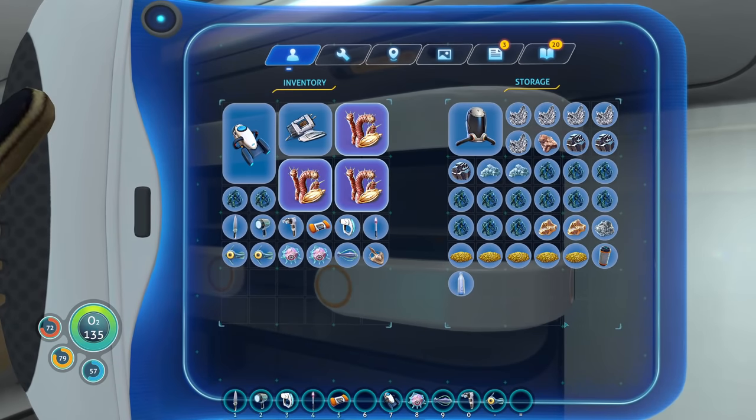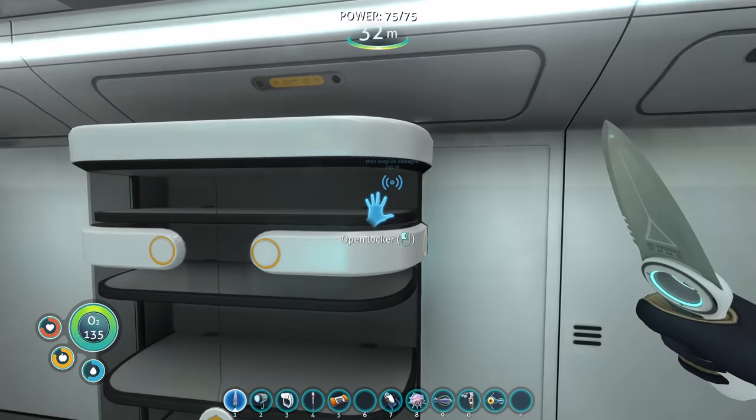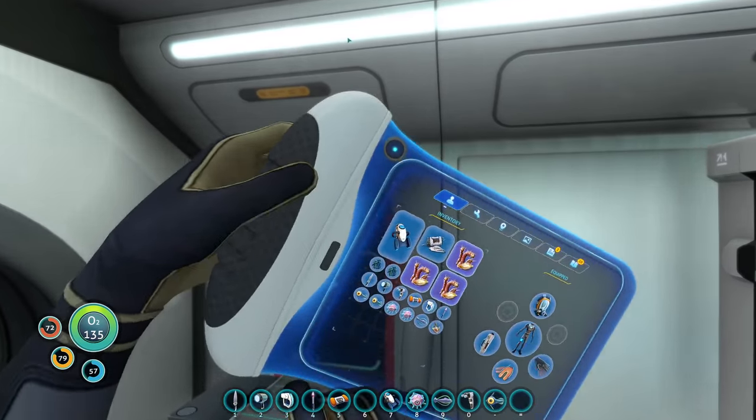I need to make more lockers. This is just insane. I need batteries too. The battery charger — how do we make a battery charger?